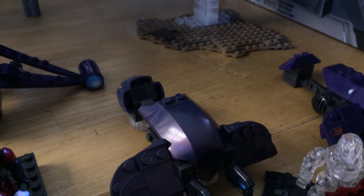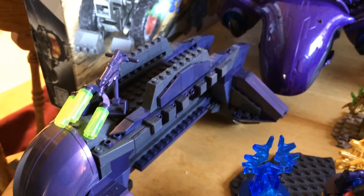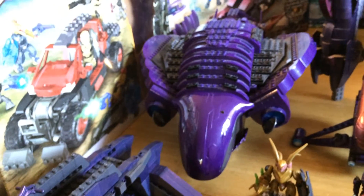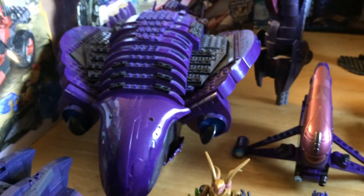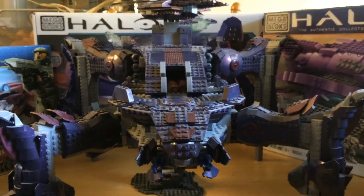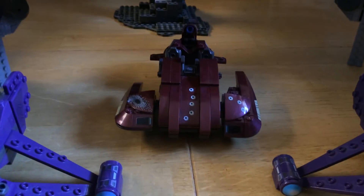Right here, the old design Ghost, and I think the new design Ghost. Two Banshees from the old design. We have that one right here — I forgot the name, but it's from Halo 2, I'll put it in the description. Phantom old set, Scarab — there's a Scarab right there — Covenant Seraph, and Revenant.